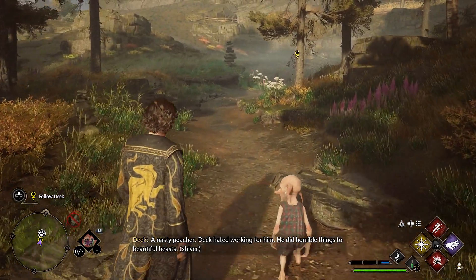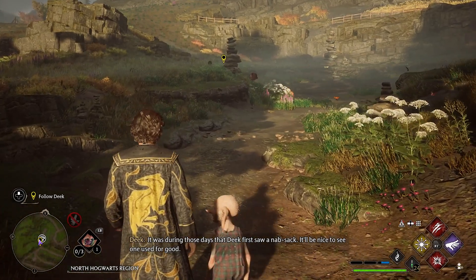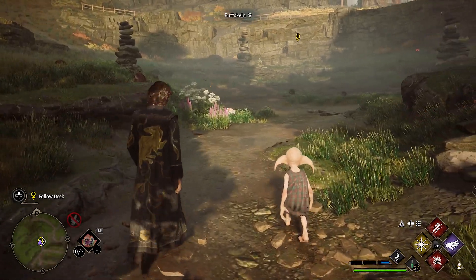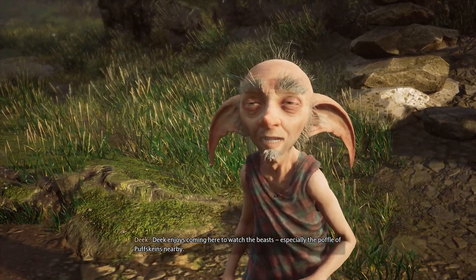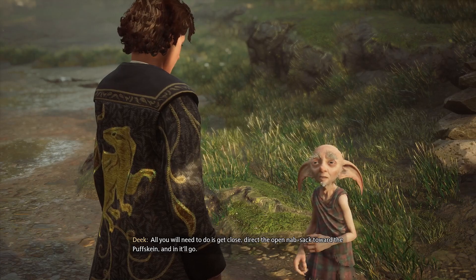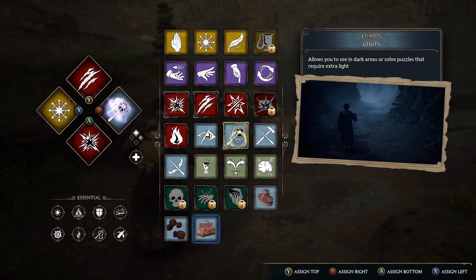Deke hated working for him — he did horrible things to beautiful beasts. It was during those days that I saw a knapsack. It'll be nice to see one used for good. What if I'm evil? What if I decide to go crazy? We get to do beasty things. Deke enjoys coming here to watch the beasts, especially the Puffskeens nearby. It will be nice to keep them safe. All you will need to do is get close, direct the open knapsack toward the Puffskeen, and then it'll go. Is it just gonna suck in a billion of them? It is kind of like a spell.